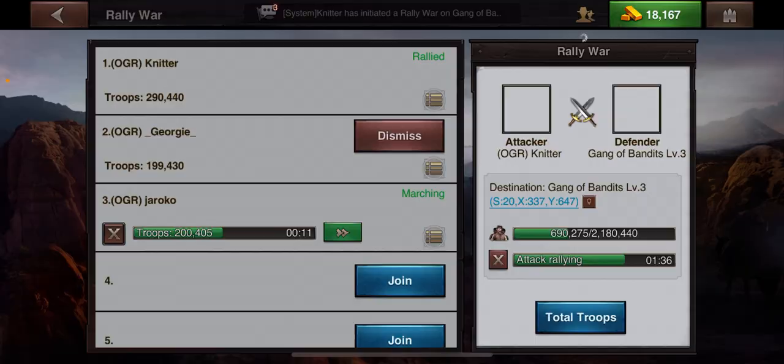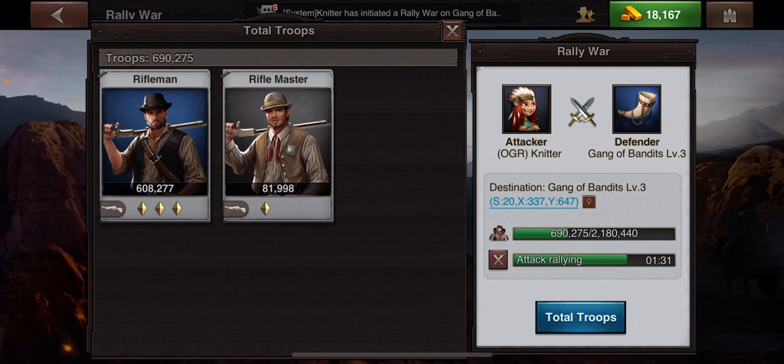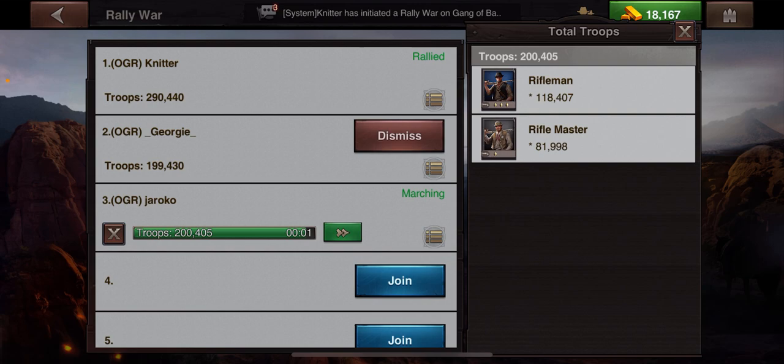Jericho sent troops - he sent some of the new troops, good job. As the rally leader you need to constantly be watching the total troops. If someone sends the wrong types of troops you need to dismiss them so they can send the right type, because sending a lot of the wrong troop types can hurt your rally and prevent you from defeating the GOB.